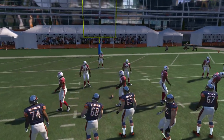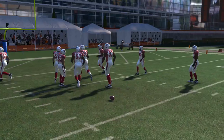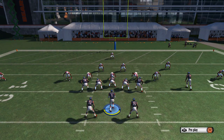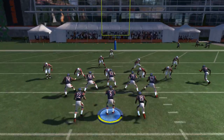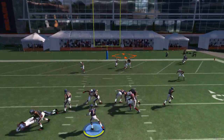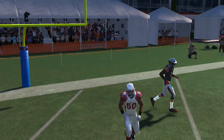Now I'm gonna show you guys what to do when you're inside the 10. I wouldn't run this from the 1 necessarily — I'll run this from like the 5 to the 9, or 5 to 10. Just throw a fade out there, hold right trigger, lead pass up, and A is just gonna jump up and snag it every single time. This will not get picked — it doesn't matter what coverage or what zone they're in.